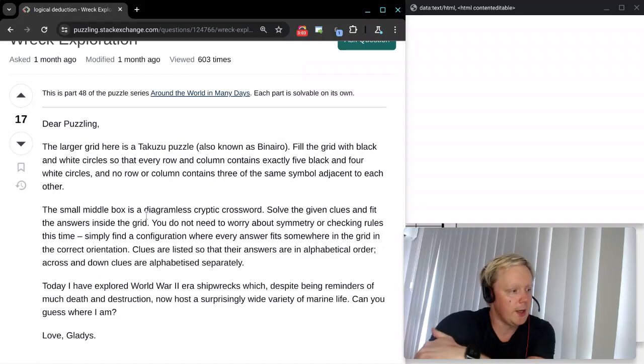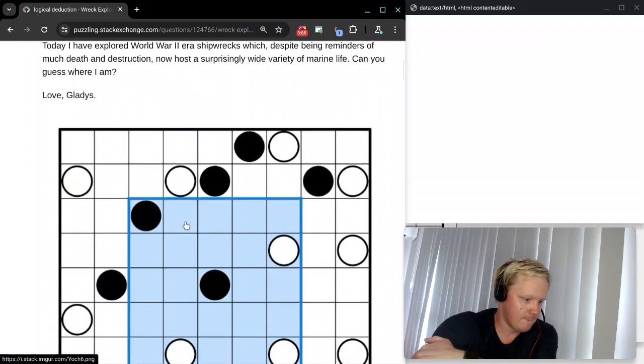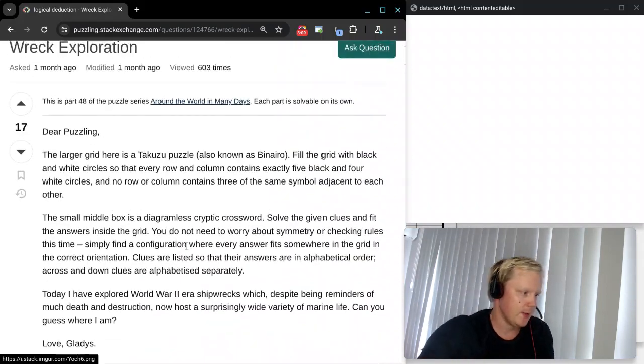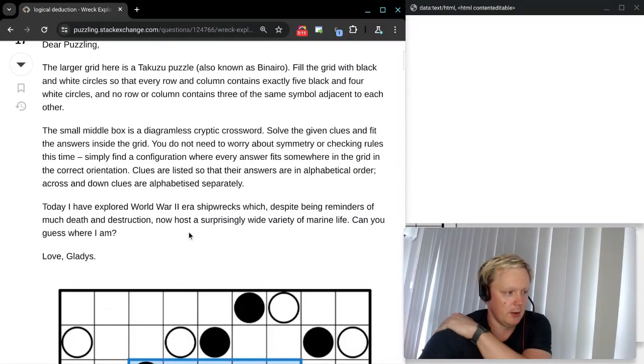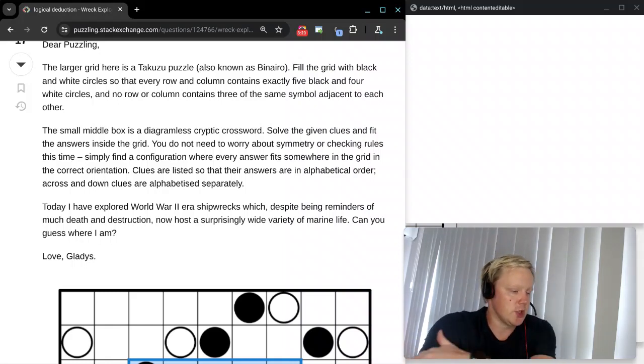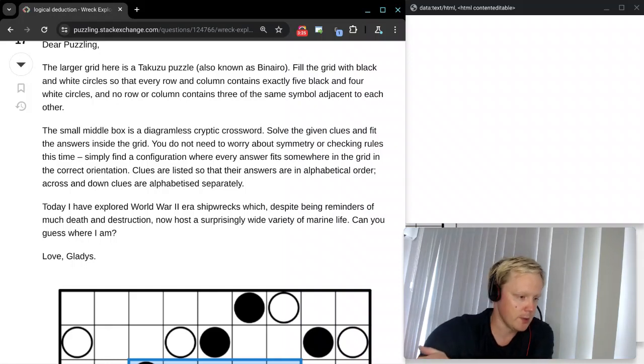Dear Puzzling — the larger grid here, and we have two grids here. The larger grid is a Takuzu puzzle, also known as Binaero. Fill the grid with black and white circles so that every row and column contains exactly five black and four white circles. And no row or column contains three of the same symbol adjacent to each other. So that's puzzle number one.